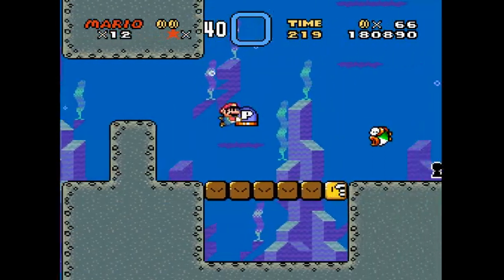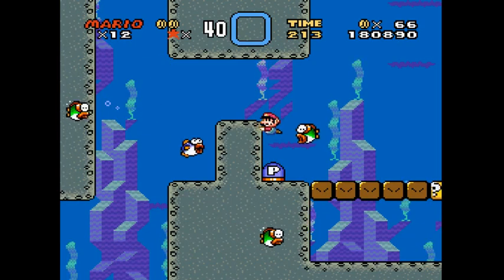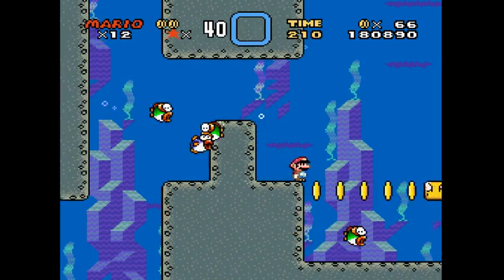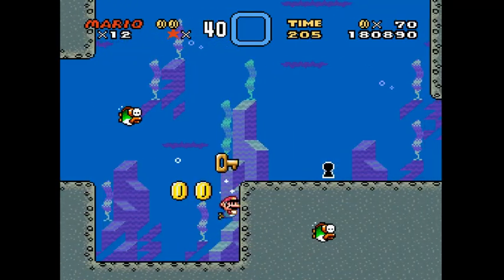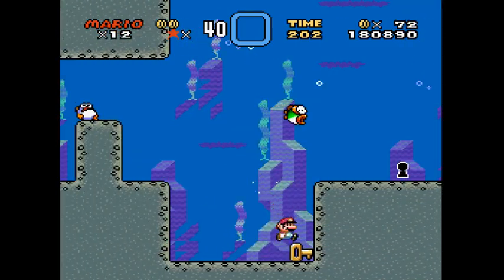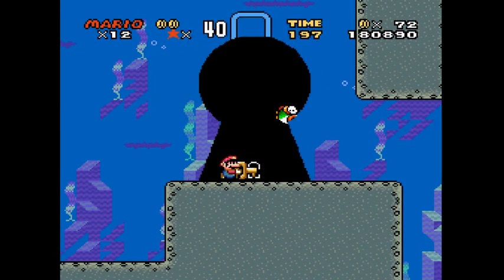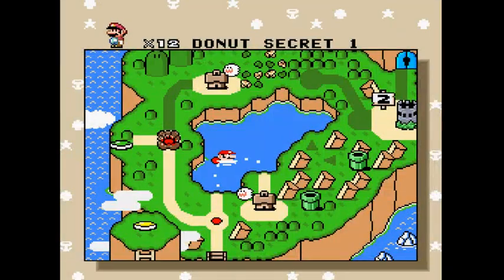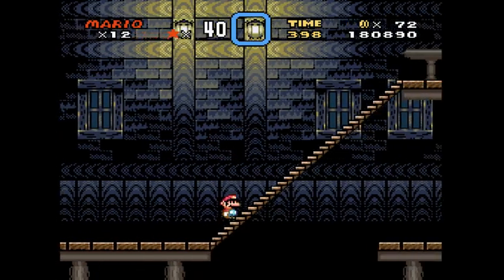I need to use the switch and get the key. There we go — that's a secret exit, and I actually took the fish with me! Also in this level there's another secret exit, so it's pretty much secret exit madness.